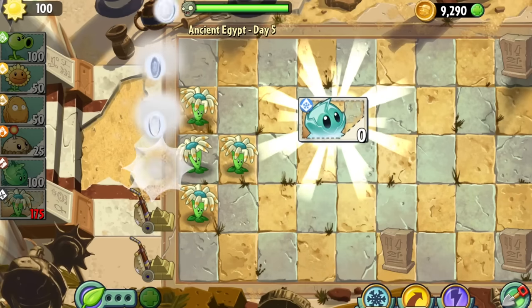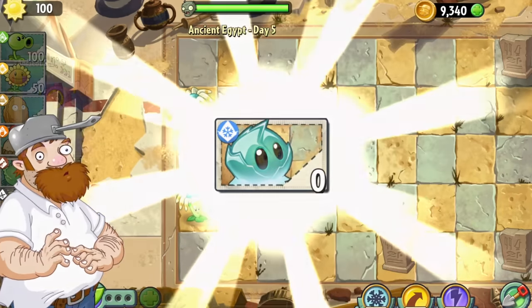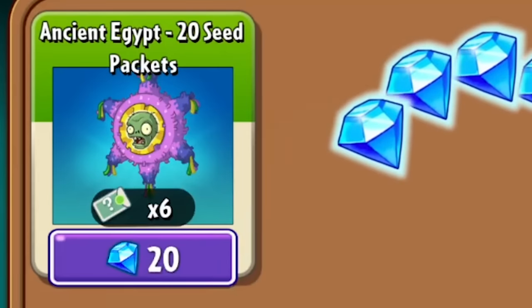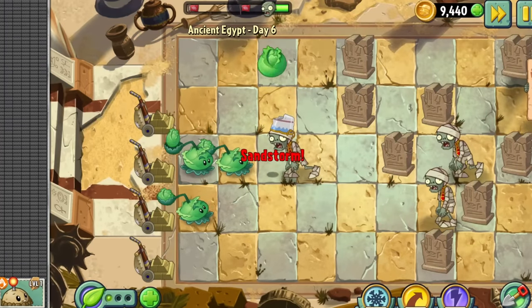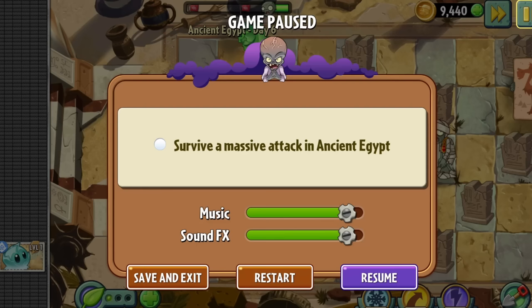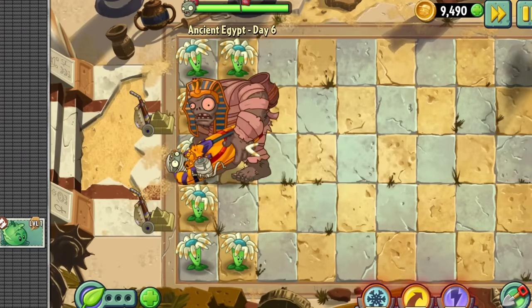Day 5 was Bloomerang again. I unlocked Iceberg Lettuce, which I will never use since it can't kill zombies. Our first real challenge came with Day 6, the first Gargantua level. I first tried to beat the level with Cabbage Pult, and that went bad to say the least. After a couple of attempts with Bloomerang, I managed to win. Barely.